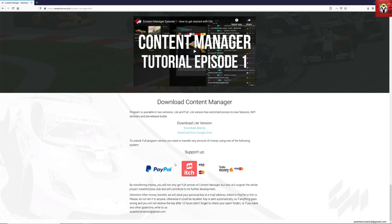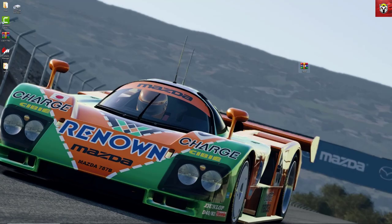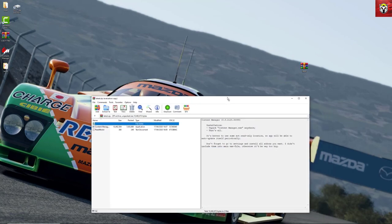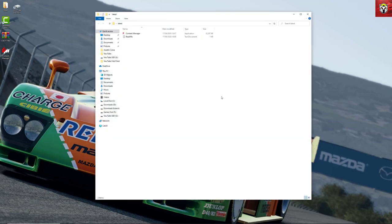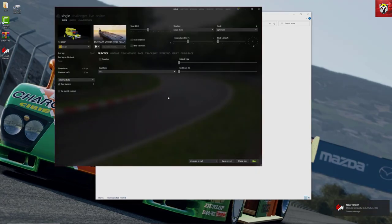On Content Manager there is a light version and a paid version — I'm using the paid version here, which I believe is three or five dollars. It's well worth it and will certainly make your Assetto Corsa modding journey much easier. To install it, once you've downloaded it from the website you just extract the folder, double-click on the Content Manager executable, and it will open and install Content Manager.